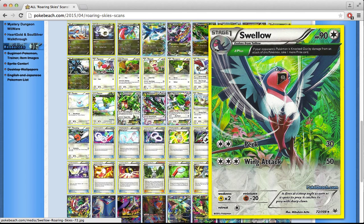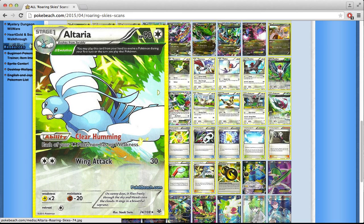There's a Swellow with Delta Plus that takes extra prizes and attacks for Colorless Energy, so maybe you play it as a finisher — but it doesn't deal much damage and it's a Stage 1. There's also an Altaria with Delta Evolution so you can evolve on the same turn. It has an ability called Clear Arming: each of your Colorless Pokémon has no weakness. This is definitely useful in Rayquaza decks. If you're playing a straight Colorless Rayquaza deck, you probably want Altaria in there — no weakness means Manectric has a harder time against you.